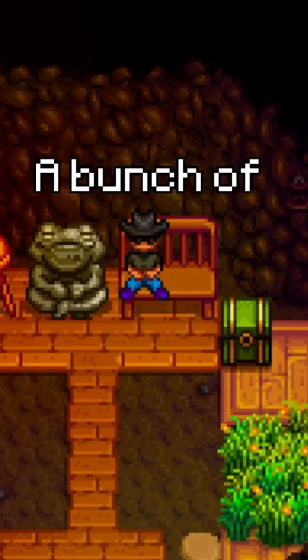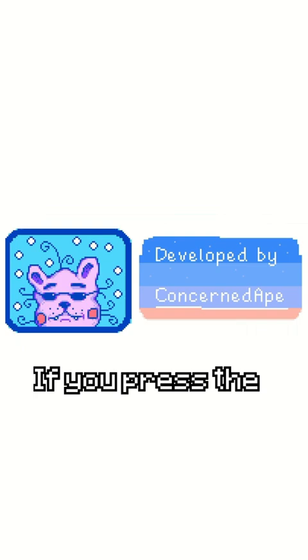Here are a bunch of main menu facts and secrets. During the opening scene with Concerned Ape in it, if you press the escape key you can actually skip straight to the main menu.